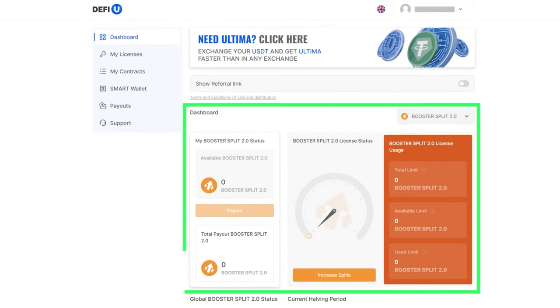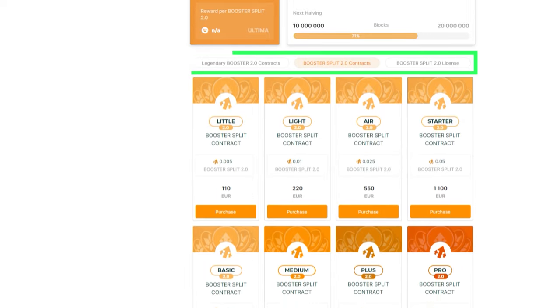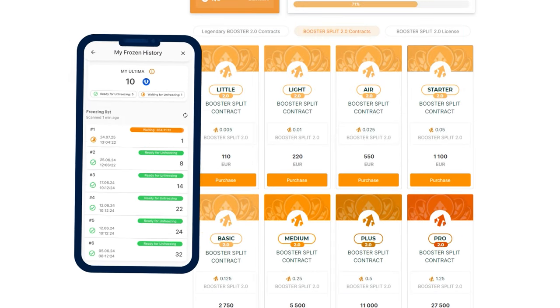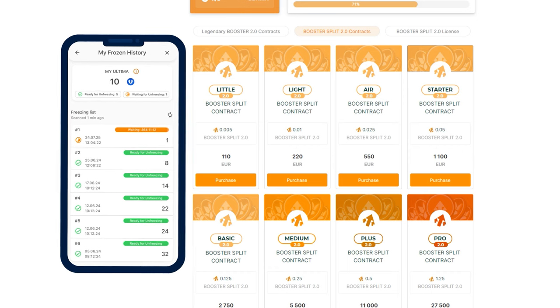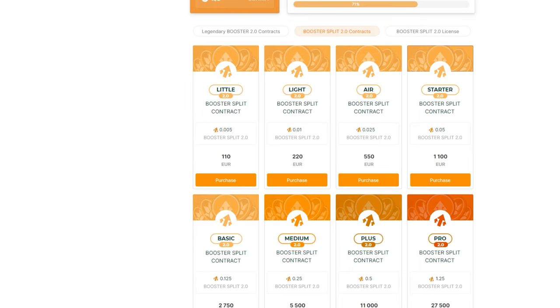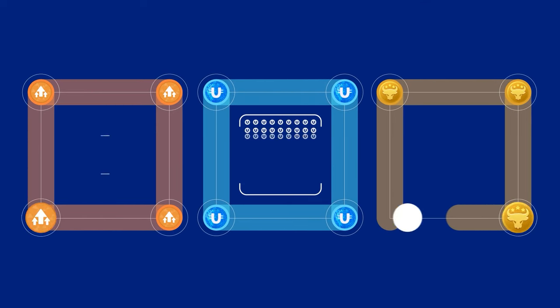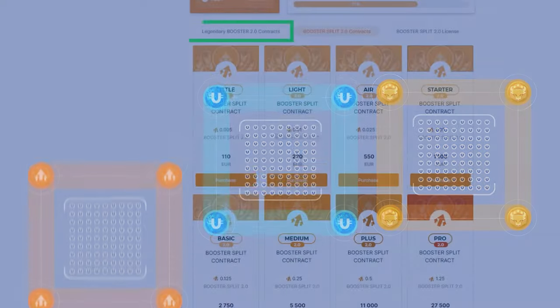The Booster Pool 2.0 is currently the most rewarding product. First, the Booster Split 2.0 license and contract are paid for by freezing Ultima. This unique payment method allows you to freeze Ultima for one year in your smart wallet, after which you'll receive the tokens back. Secondly, with Booster Split 2.0 licenses and contracts, you can receive rewards from three liquidity pools simultaneously – Booster, Ultima, and the Game Pool.